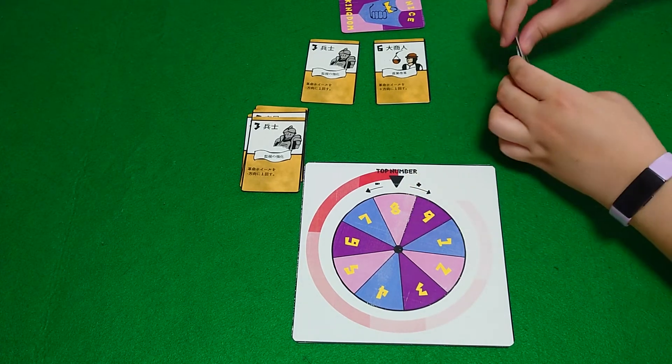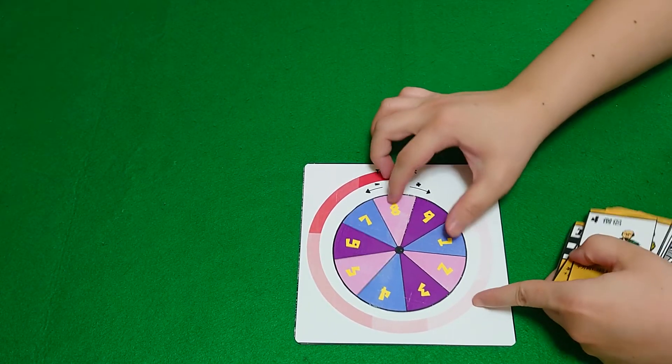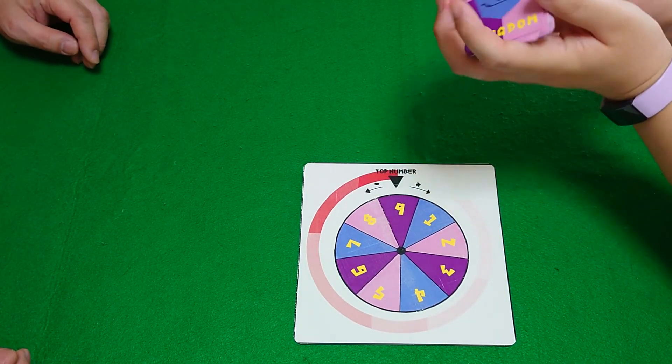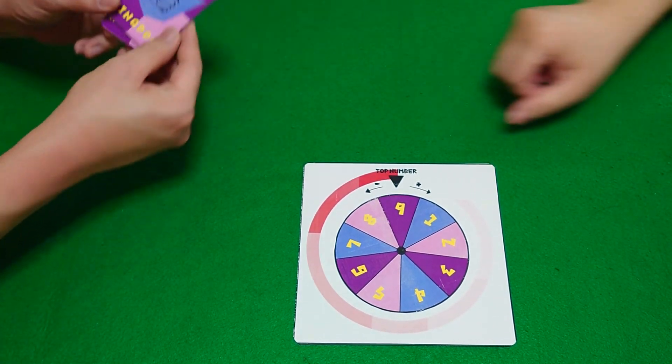So this is the end of the first round. We gather up all of the cards, reset the wheel to nine, shuffle, and start round two with Daikon as the dealer.